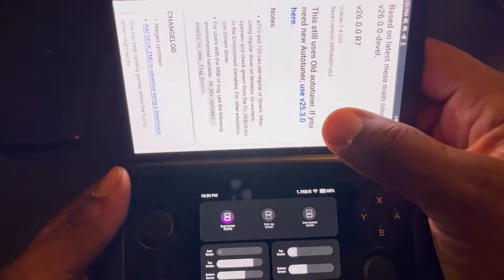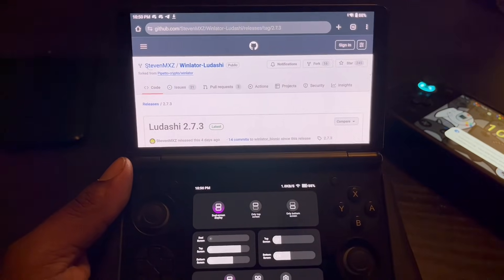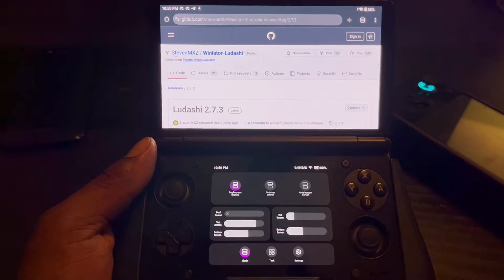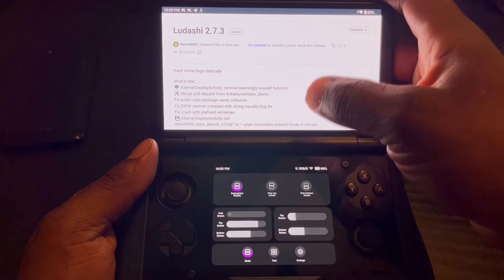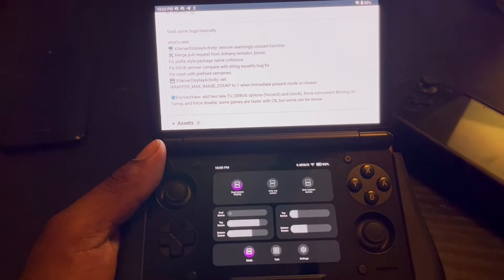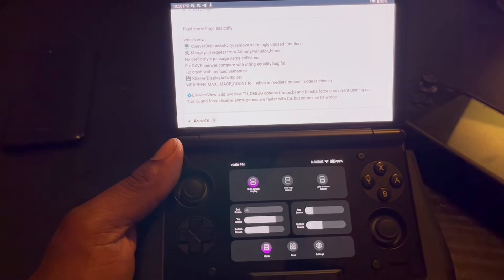I might test out some games on this too. Another thing I'll be discussing is WinLater — I haven't been messing with WinLater in a minute. WinLater Lucia version 2.7.3 came out like 4 days ago. It's got some changes and a fix, but I'm just going to be testing out some games with this too — so let's get it.